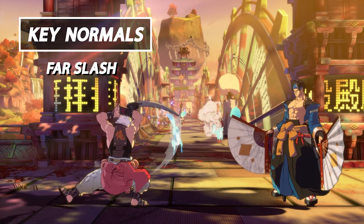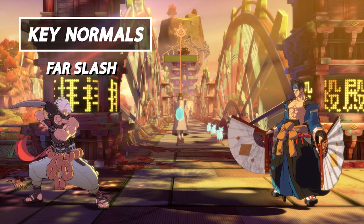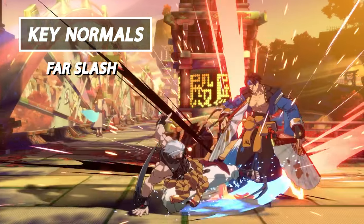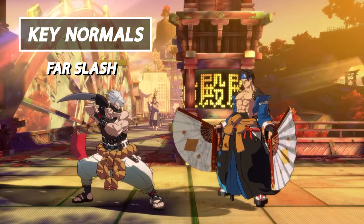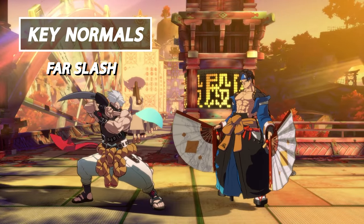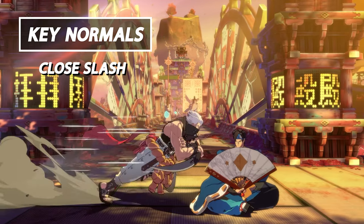Next up we have Far Slash. Far Slash is a great approach tool due to its range and speed at nine frames — one of the fastest normals in Guilty Gear on the slash button. This normal is great for starting the round against a vast majority of the cast. It's easily one of Chip's best whiff punishment tools in his entire kit.